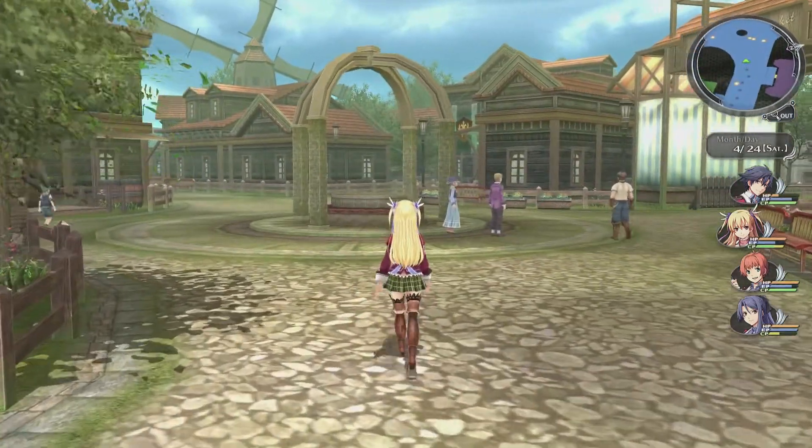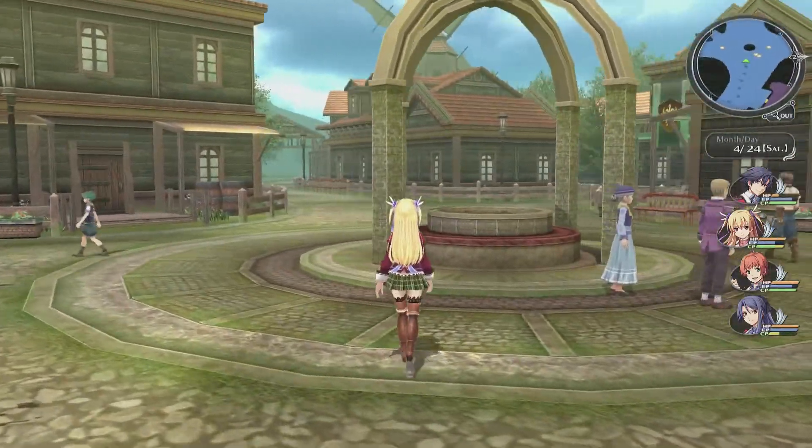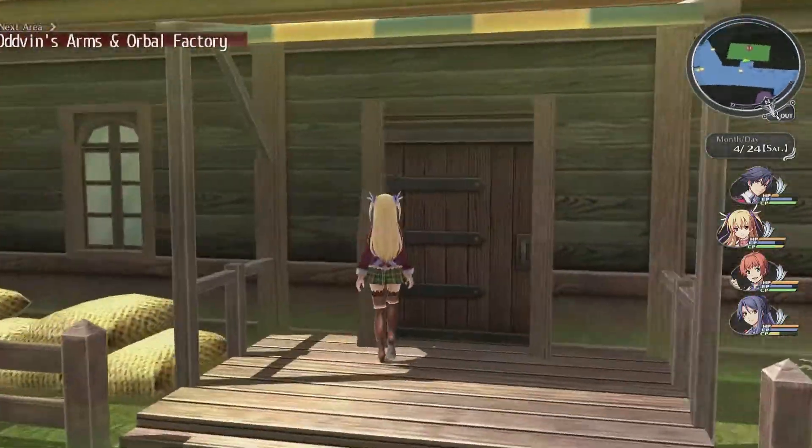Last time, we did our first optional quest - the first thing we've really done out in the field study. This time, we're going to continue on with the field study by going right across the street from the inn to Odvin's Arms and Orbal Factory.